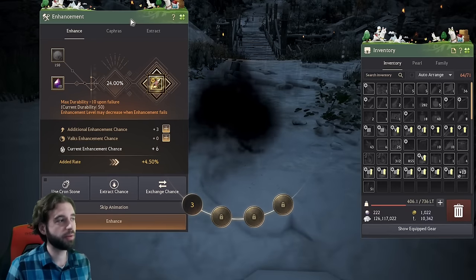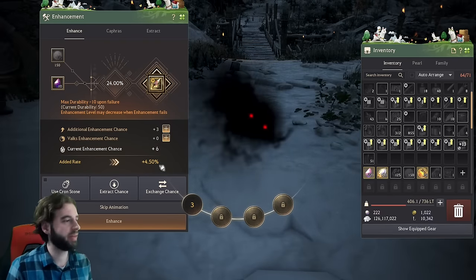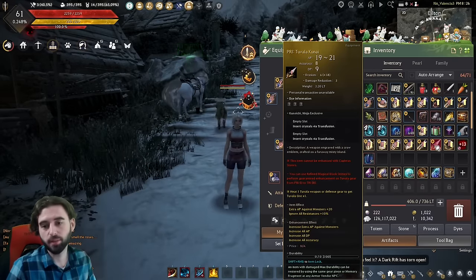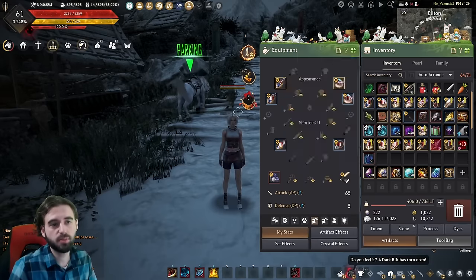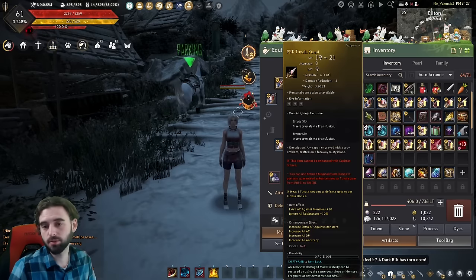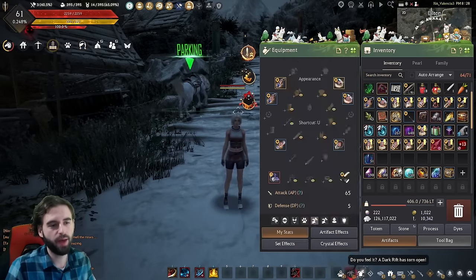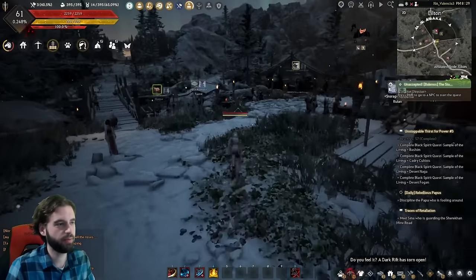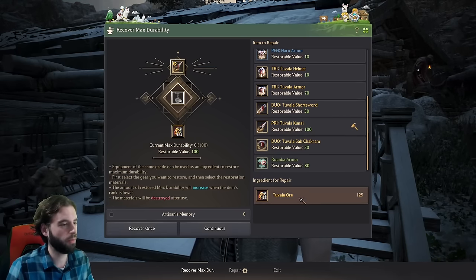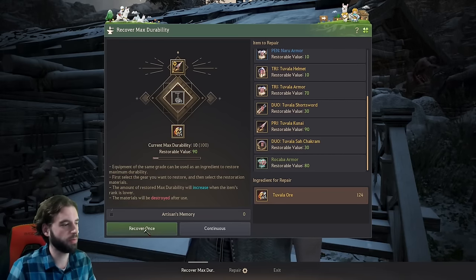Personally, I like to do a bit of rouletting between pieces and when I get close, use Refined Magical Blackstones to get everything up to TRI. If you reach minimum durability on a piece of Tuvala gear, you can either convert a maxed PEN Naru piece into Tuvala to replace it, or use Tuvala ore at a blacksmith — go to repair, recover max durability, select the piece and select Tuvala ore. Every Tuvala ore gives back 10 durability, so a full repair takes 10 ore.